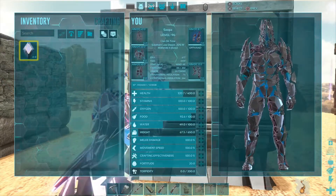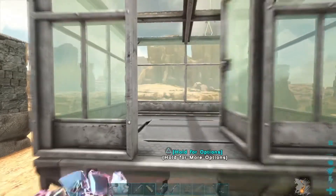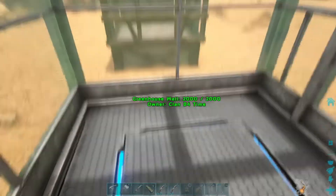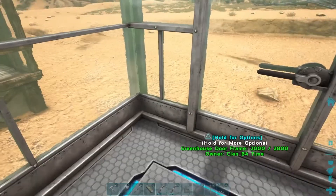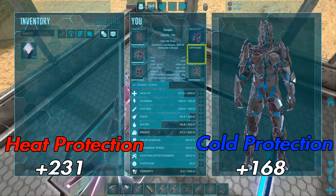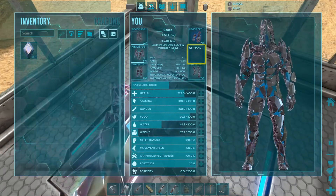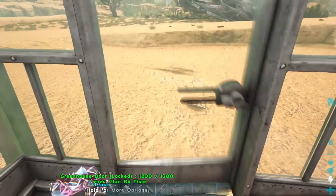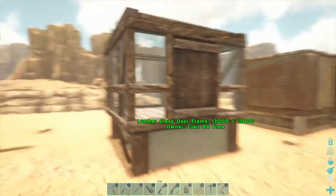Keep in mind the numbers at the bottom show the protection changes. Greenhouse is next — since there's no greenhouse foundation I used a tek floor. It comes in at 495 and 245, so that's really good for both heat and cold. Interesting — I didn't know that.